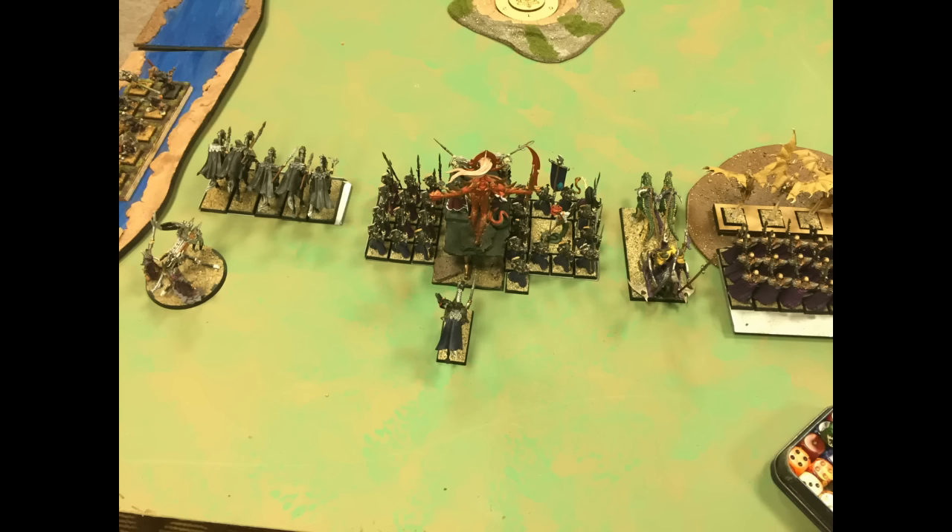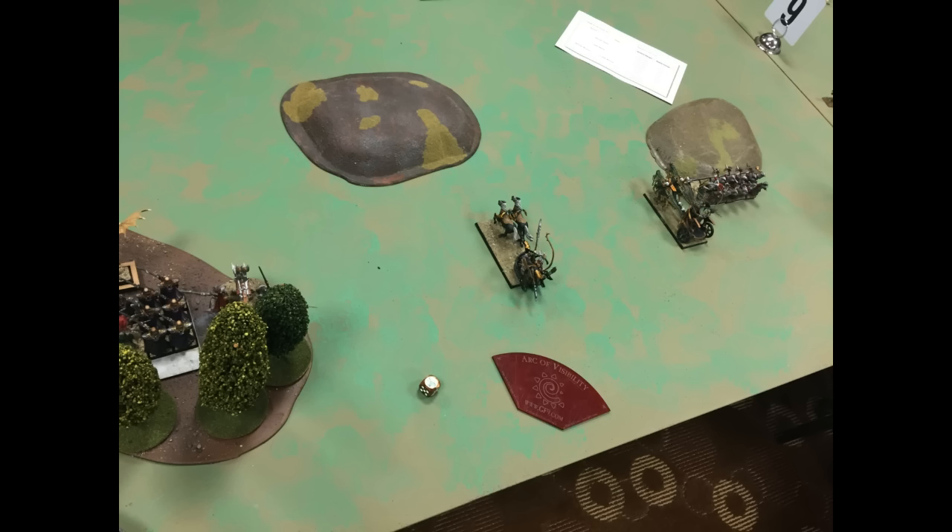Let's look at the Dread Elf deployment. I put a Bolt Thrower near the river and some Dark Riders in front of that. My Legionnaires and the Altar in the center, with my General behind the Altar. He dropped quite a bit to go first. I put a Chariot next to them, Executioners in the woods, and the Harpies in the woods as well. One of my Dark Riders was ambushing. Another Bolt Thrower is in the woods, a Hunting Chariot behind a hill, and a Raptor Chariot next to some Repeater Auxiliaries.